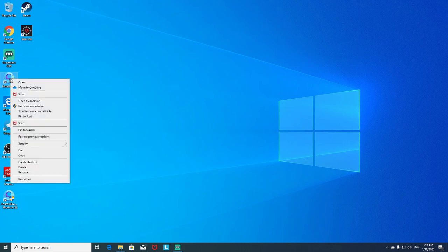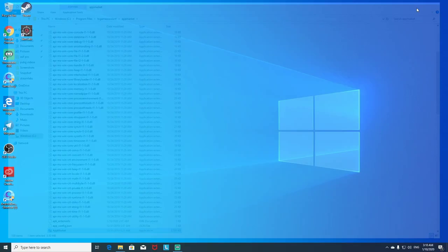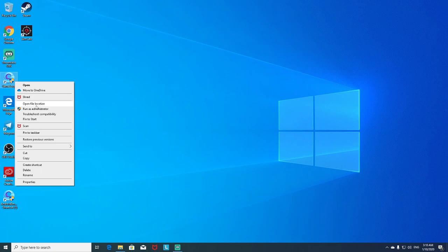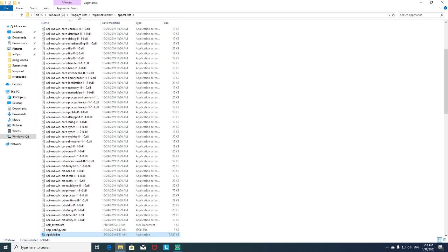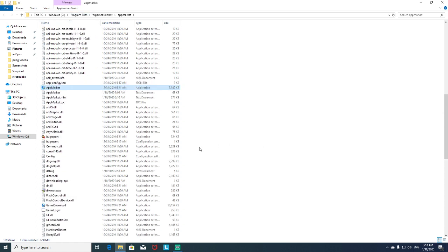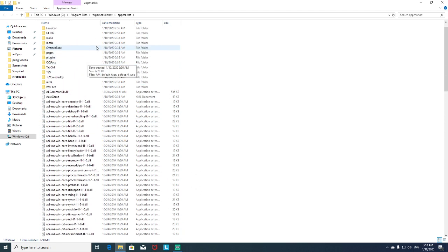The easiest solution is that you have to go to the GameLoop, right-click it. Once you right-click it, open the find file location. You have to click on 'Open File Location'. Once you did that, then it's easy.